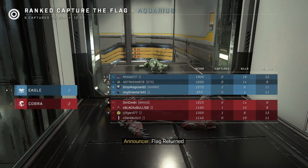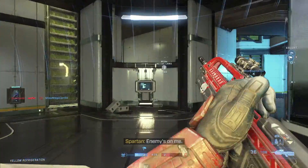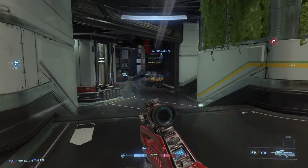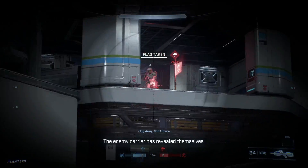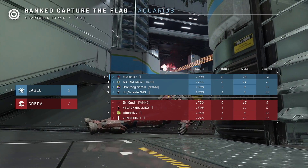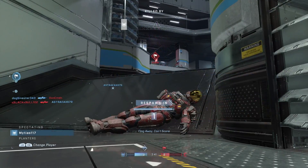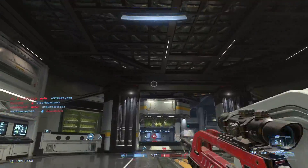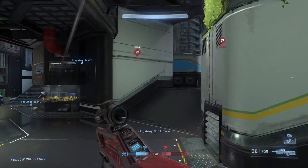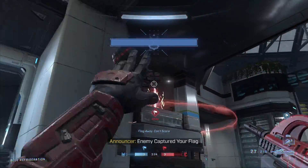Flag returned. Flag chest. Active camo available. They're taking our flag. The enemy carrier has revealed themselves. The enemy carrier has revealed themselves. Blasper grenades acquired. The enemy captured your flag.